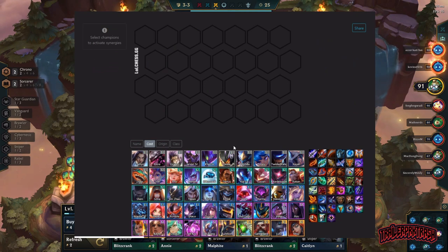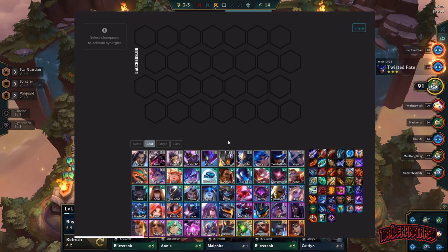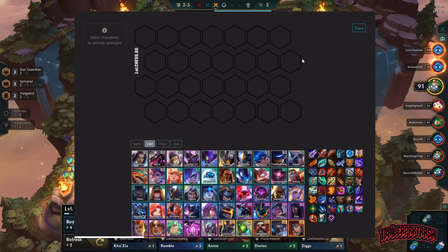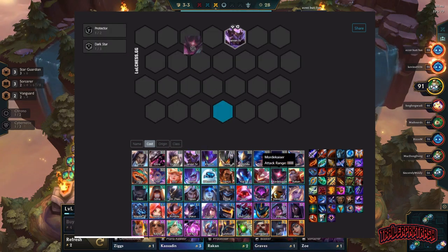For our last comp, we're going to show you the Dark Star Sniper comp. This is going to be very contested — a lot of people go for it every round. But even if someone else is going for it, it's so powerful that you can still end up in top four. It's just a little bit harder because you don't get the Dark Stars until later, so you need something out there to keep your health up, then switch into this. We're going to use Jarvan and Mordekaiser.